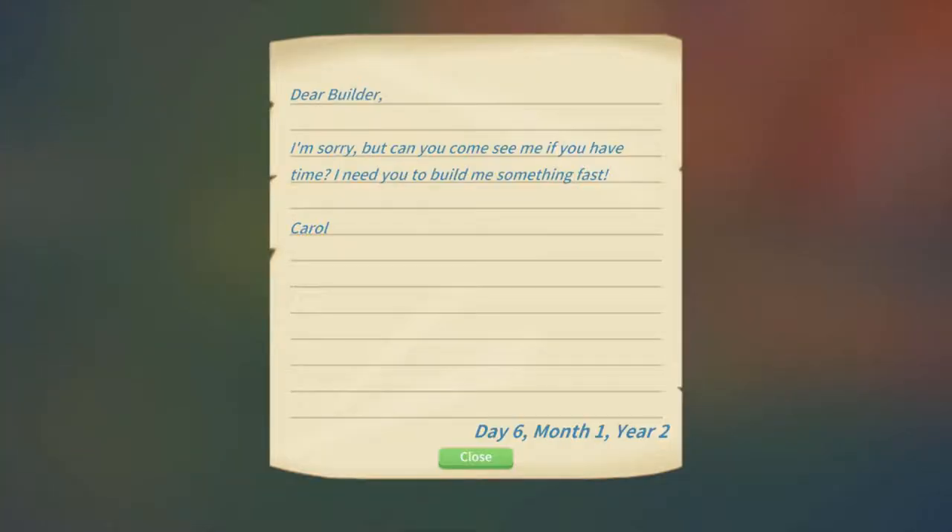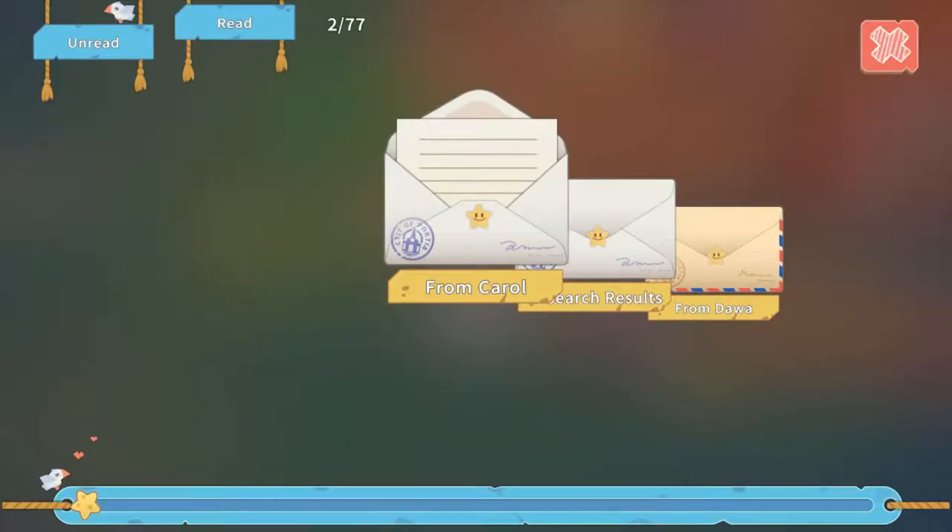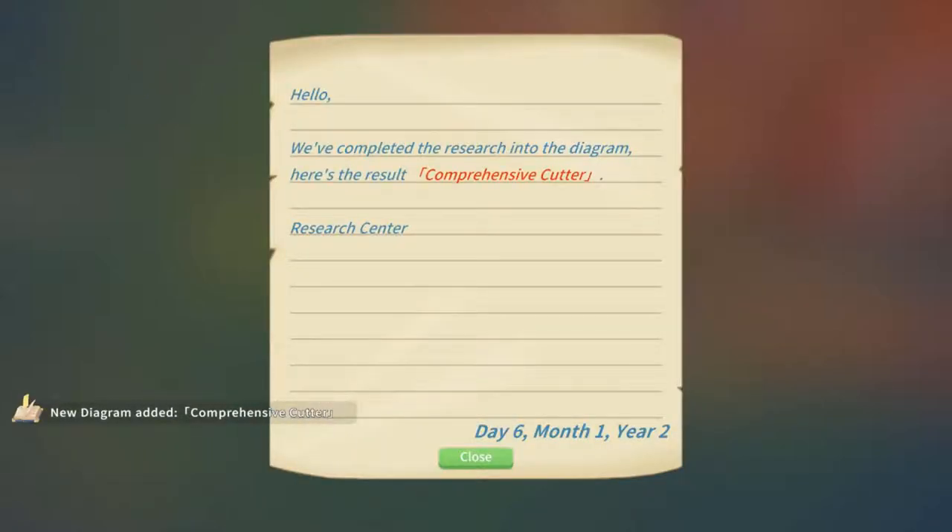And Carl — or Carol, I'm sorry — you can come and see me. If you have time, I need you to build me something fast. The comprehensive cutter from our research. And from Dawa? What?